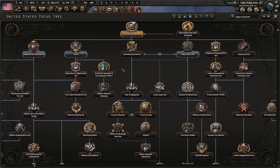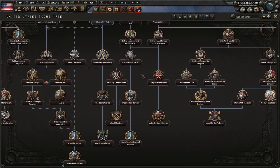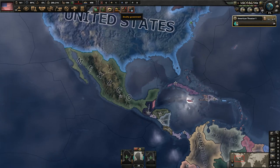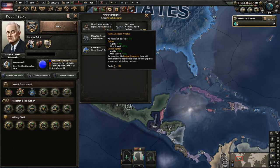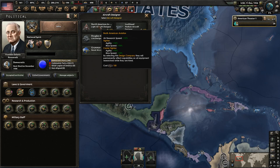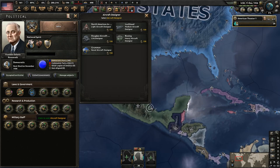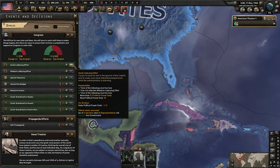We'd want to get the full desegregation of the military. We've got the WPA focus, which gives us 150 political power, and obviously the one that gets us the fifth research slot is very important. Then the neutrality act would open up the sixth research slot. Since we want that research slot as soon as possible, we'll go down the WPA first since it's only two focuses to get there. With the 150 political power, I think the first thing we should do is get the light aircraft designer so we can apply it to the 1936 fighters.